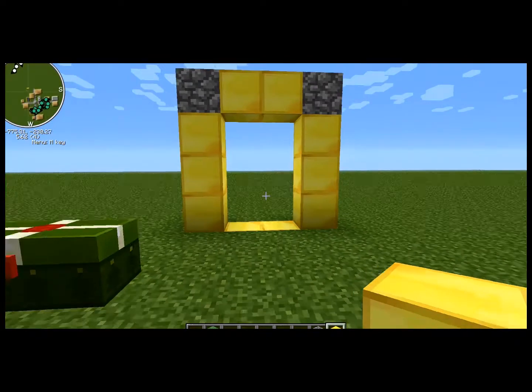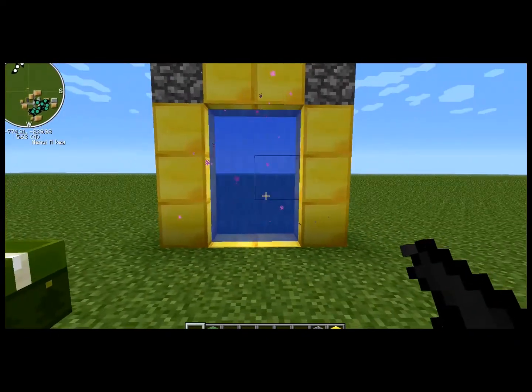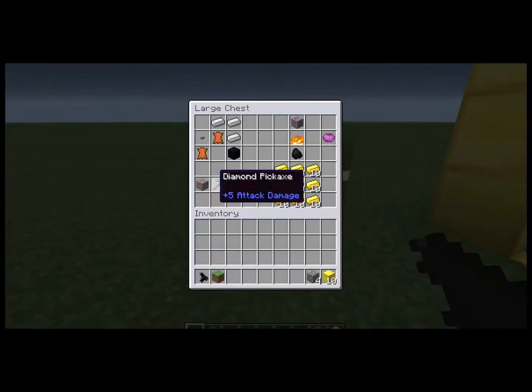There you go. Then you just right-click in here and it'll have like the water texture. To get the amethyst gem you just smelt the amethyst ore, and to get a ruby you just mine it.